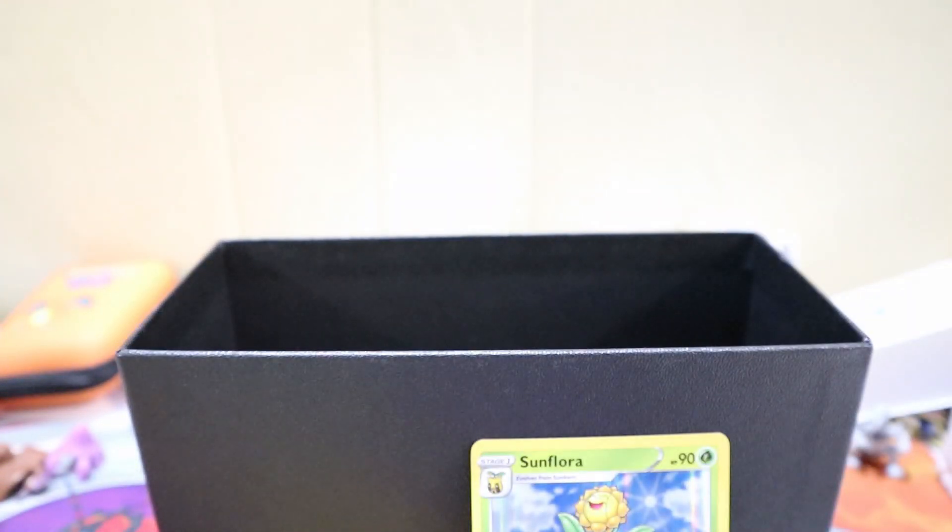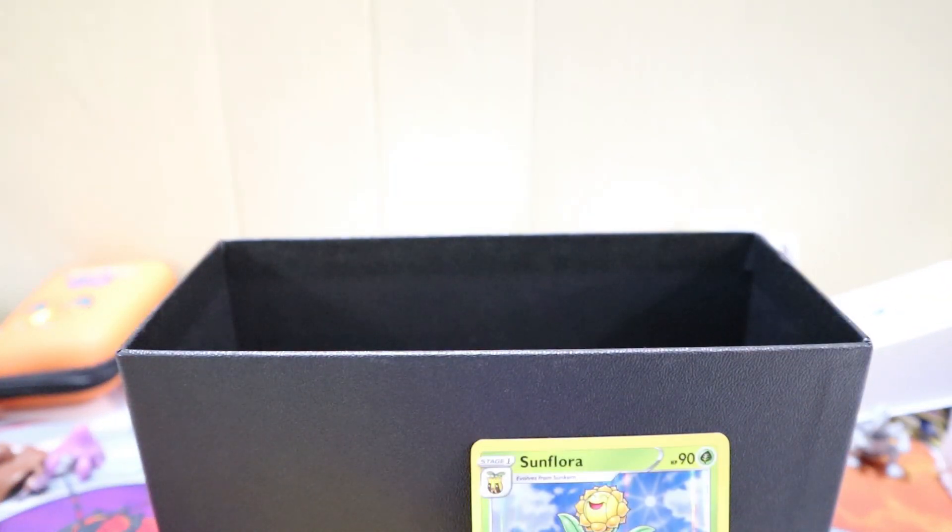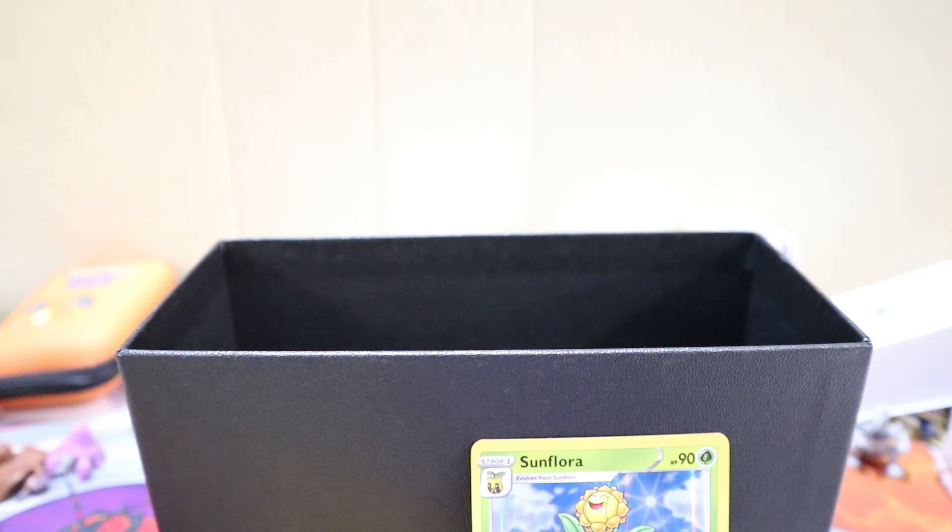Sunflora Promo. Fire Energy. Ponyta. Sunkern and Sunflora — I do not have that, so I will be adding that to my set list. Clara, Gloria, and an Escape Rope — none of those are in the set. Vulpix and Ninetales. And some more trainers. Code card for the first one.